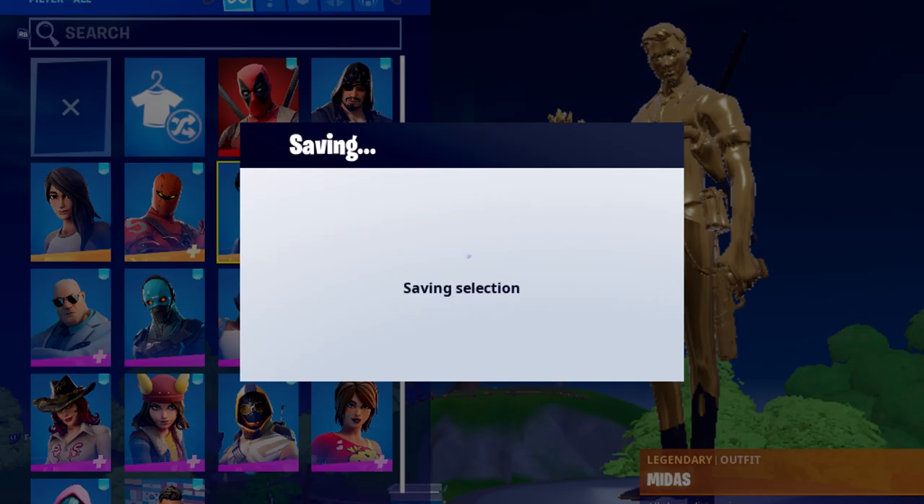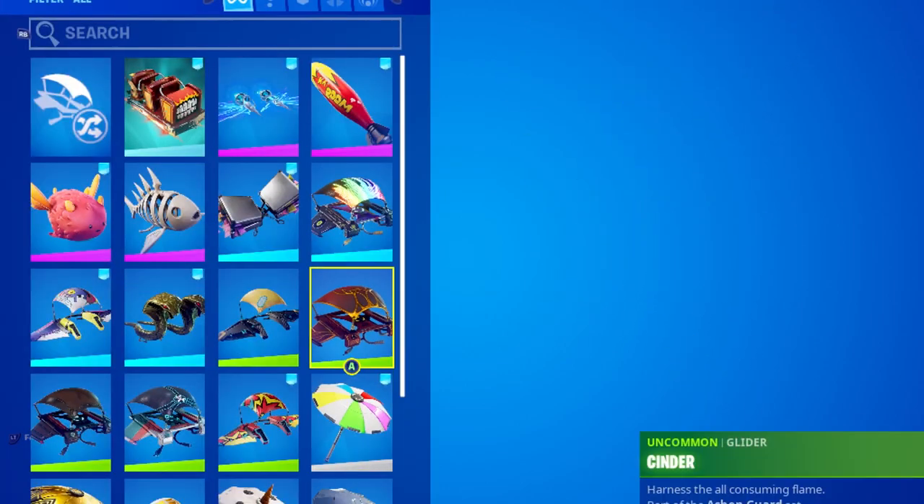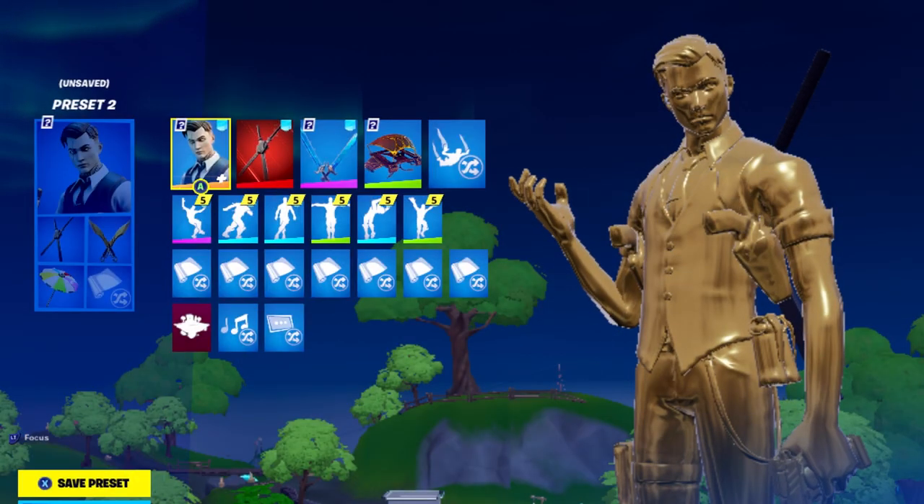It'll look like your locker, and then you can just click and change your skin — like I changed mine from Pili to Midas. You can change up your glider, your entire locker, all your emotes, really anything.